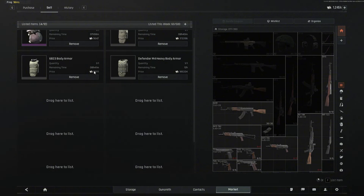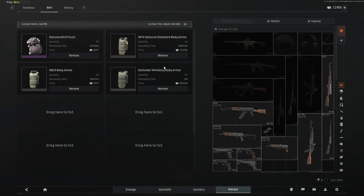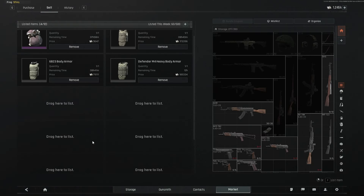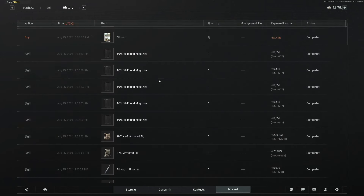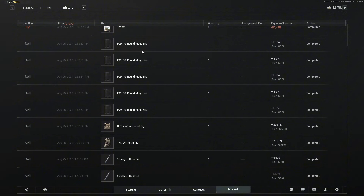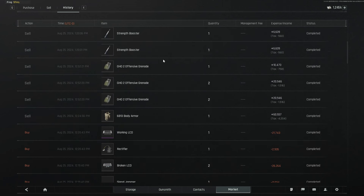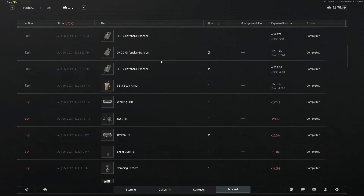As you can see I have bought plenty already here. I did this pretty recently and if you look at my history — I've sold magazines through this method, armored rigs, strength boosters, grenades. Grenades are very good actually because you buy them in bulk of five and sell one for 10k, so that's 50k when it normally costs like 20 or 30k.